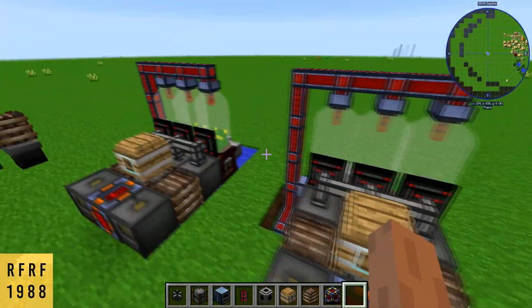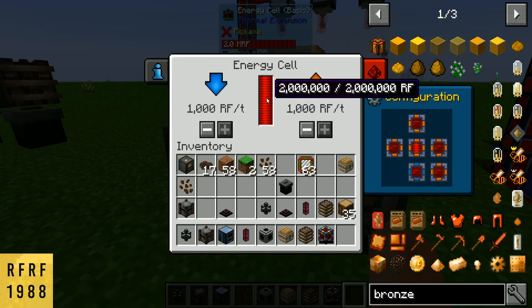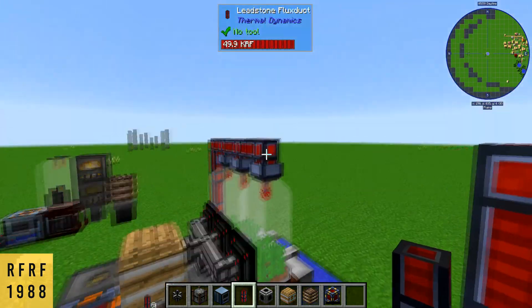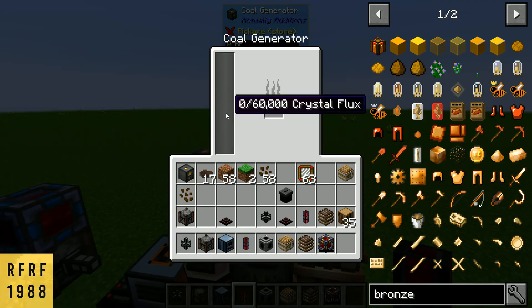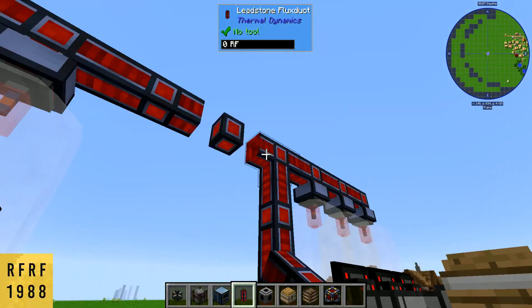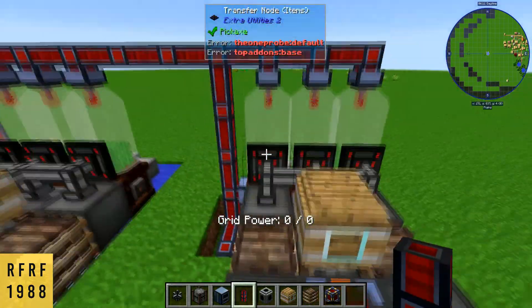It's really compact and as you can see we've already got two million RF built up. I'm just going to jump-start it using the other farm, but you can use a coal generator or any kind of really weak energy source. If we just connect that in, it's going to start filling this up.